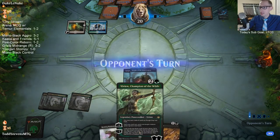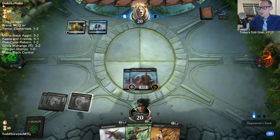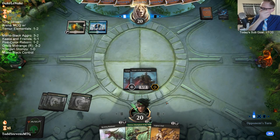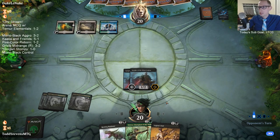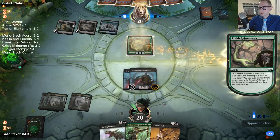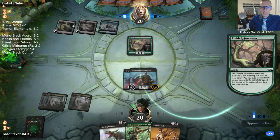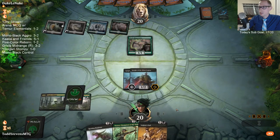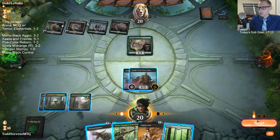We have the wrong Vivian in hand — I thought we had the four-mana Vivian this whole time. My hand went from really good to really bad just like that. I basically took out Thornlietenants for Knight of the Ebon Legion because it's just a more impactful card overall.